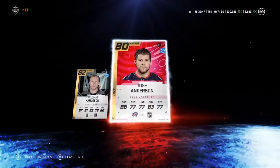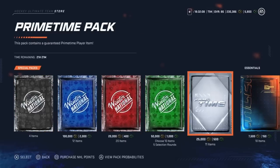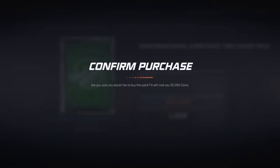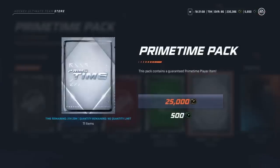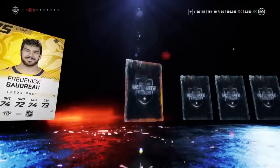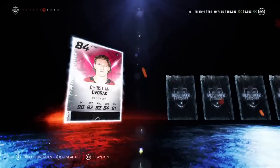I feel like I haven't had that really big pull in quite a while. Please, for the love of god, let me get that big pull. It's not gonna be William Carlson — that's not a great start. Let's head over to the store and see what we got. We have those primetime packs, gonna open up three of these. We're guaranteed a primetime in this pack. We got Baron Thompson, and Christian Dvorak at 84.